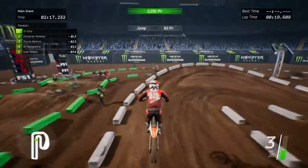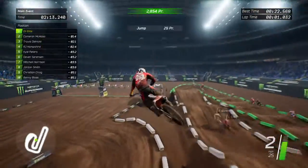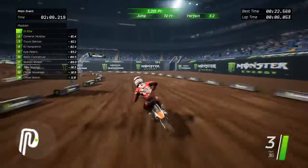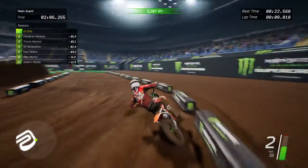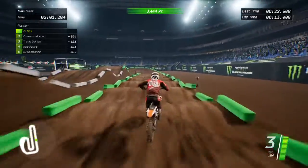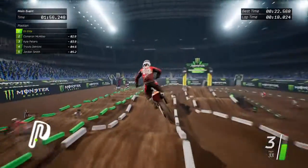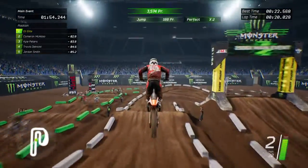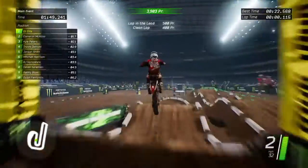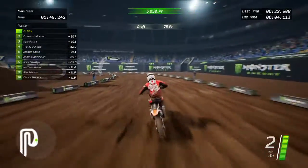Below that is your position in the race and how far the person behind you is. In the middle it's showing points for my jumps and wheelies — getting prestige points, which is what the PR stands for. To the right is my current lap time versus my best. The map is on the bottom left, along with my RPMs, miles per hour, and the gear I'm in.